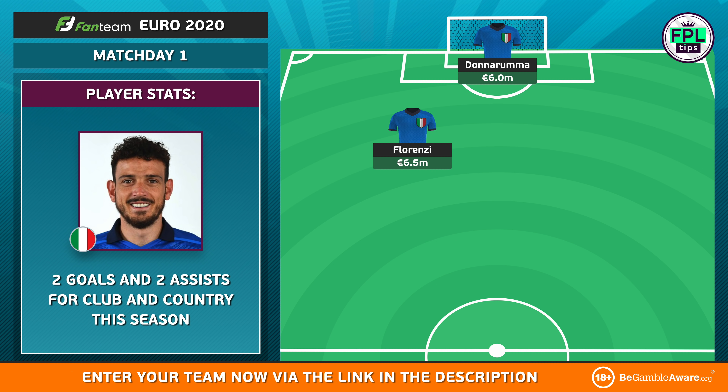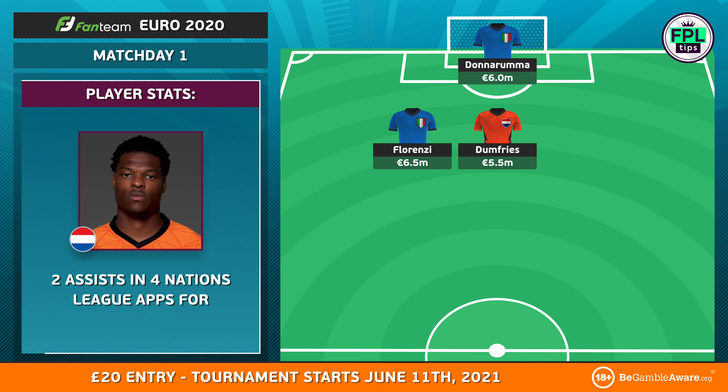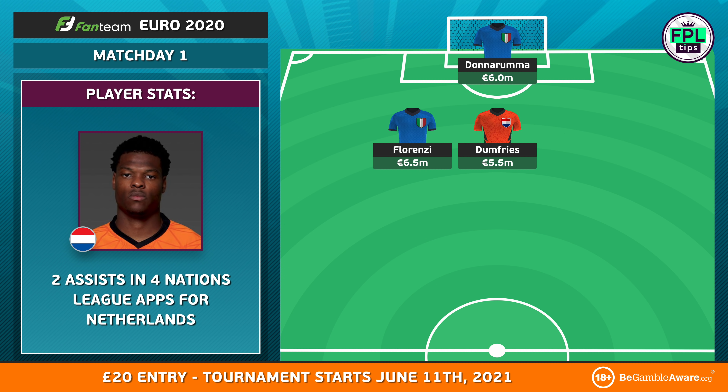In Fanteam, there's plenty of value in midfield, which makes it easier to splash the cash in defence. The Netherlands are favourites to win Group C, so you'll notice heavy investment in them throughout the team. Denzel Dumfries looks set to start at right-back, and a tally of two goals and six assists in 30 league appearances for PSG showcases his ability in the final third. He also assisted twice in four Nations League appearances for his country.